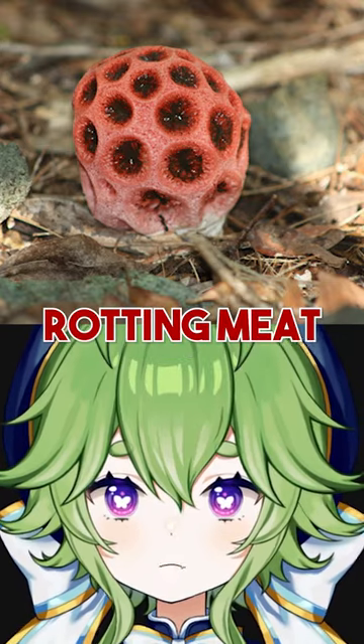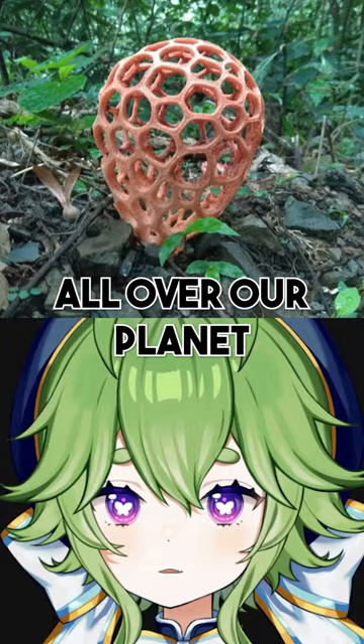This fungi smells like rotting meat and looks like it's straight out of an alien movie, but it's actually found all over our planet. The putrid lattice stinkhorn, also known as the red cage fungus, starts out as a white ball.